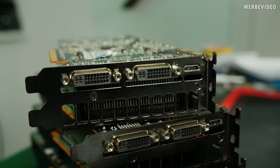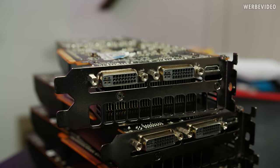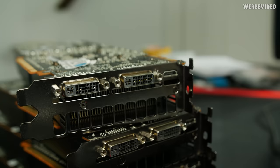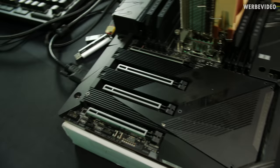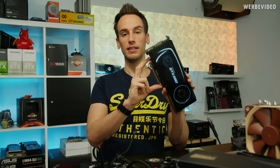Before putting the cards in we see a potential problem: the 580 has two DVI outputs and a mini HDMI, but no normal HDMI or DisplayPort, which is what modern monitors use. I found an older 1080p monitor with DVI so we can use that for testing. We're using an AMD Threadripper platform with the AORUS Xtreme motherboard, which has four mechanically PCIe x16 slots. The requirement for quad SLI is that all four cards must run at least PCIe x8.